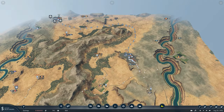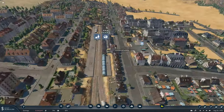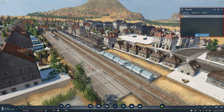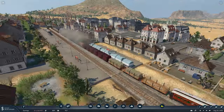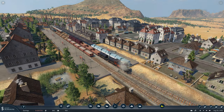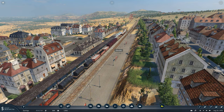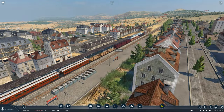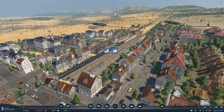So when cargo reaches such a high limit that you can't load it all on the platform — as you can see here, there's quite a lot of stuff just sitting there overloading the platform — that's why we need to talk about hubs. We're getting into the middle and late game now, so let's switch from this early game save in the late 1800s to a modern day save and look at the differences between designs.